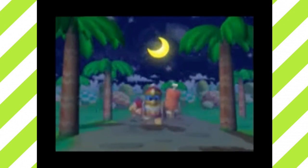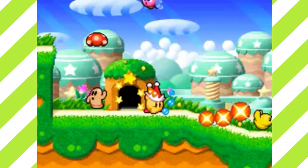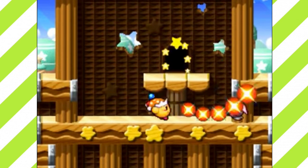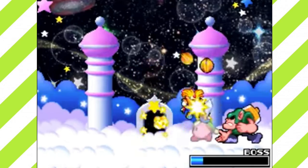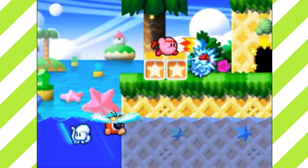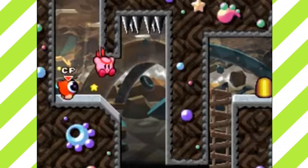King Dedede has stolen all the food of Planet Popstar, and now it's up to you, Kirby, to defeat and ruin his mischievous plan. The plot isn't anything to write home about, and honestly that's not a bad thing at all. Spring Breeze is a pretty easy experience — you'll go through four worlds and challenge the boss at the end of each level, completable in roughly ten minutes. It's a nice way to get into the swing of things and understand how Kirby feels and plays. You can also poop out blue spheres that make your current ability become an ally — that's cute.